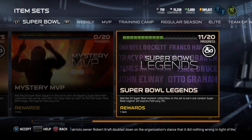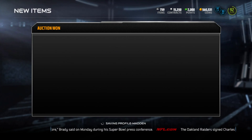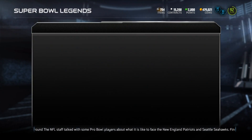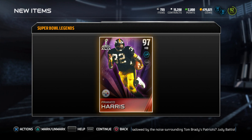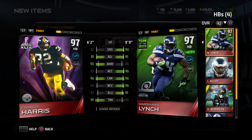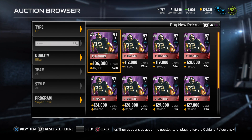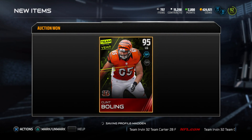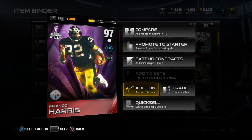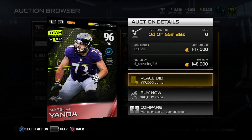All the other players went on the auction block. Instead of the mystery MVP, I'm completing the Super Bowl legend set. After finishing the remaining collectibles, the Super Bowl legend I receive is Franco Harris. Not John Elway, not Darnell Docket, not Tracy Porter — Franco Harris. Comparing him to Marshawn Lynch, he's going for about 117k.